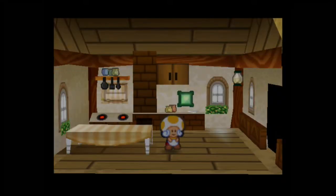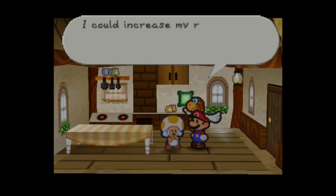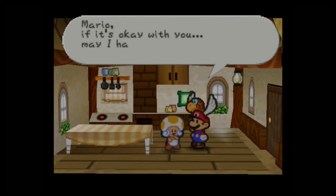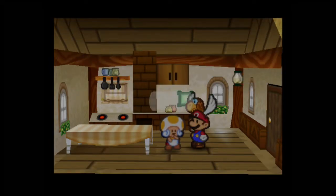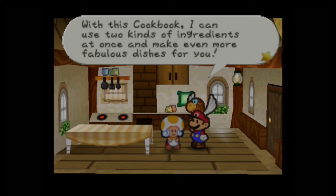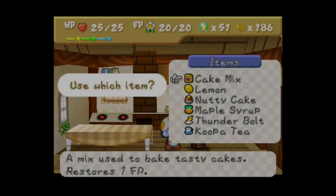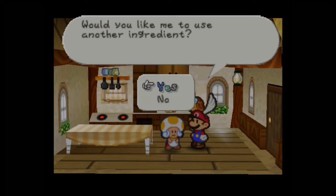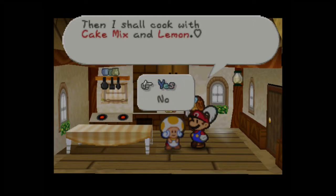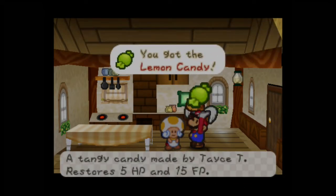Taste T is excited about the cookbook — she says she can now use two kinds of ingredients at once and make even more fabulous dishes. She asks us to bring her different ingredients to try out new recipes. So let's give her the cake mix and a lemon. The result is a lemon candy — a tangy candy made by Taste T that restores 5 HP and 15 FP.